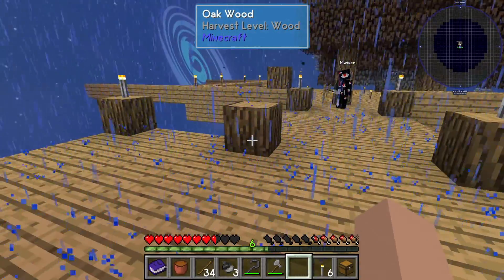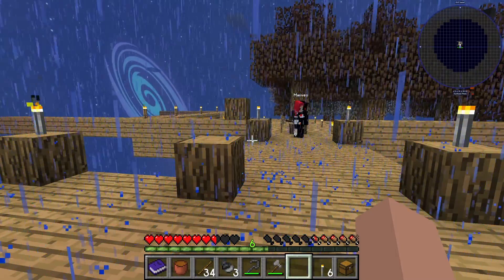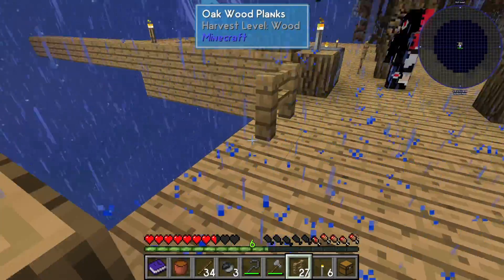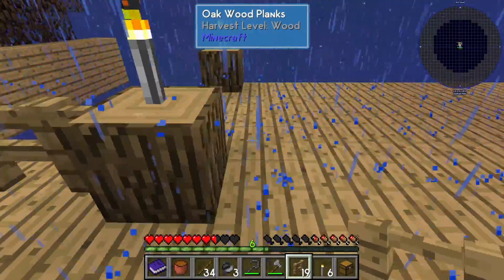Why does the wood for these torches look gray? Oh, they're stone torches. Yeah. Did you say that? Yep. I was distracted by the cat, who was still freaking out. That's your excuse.